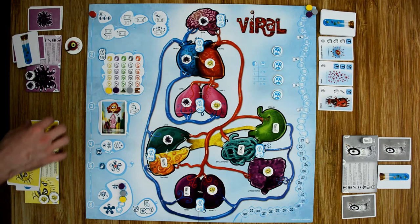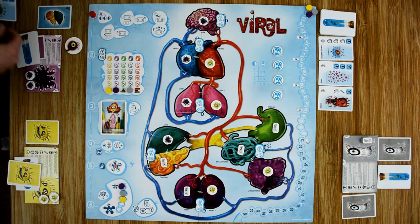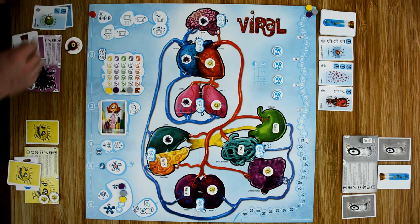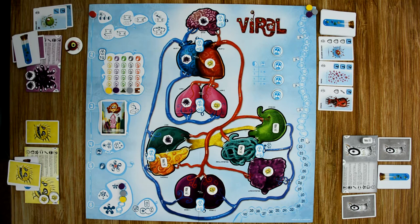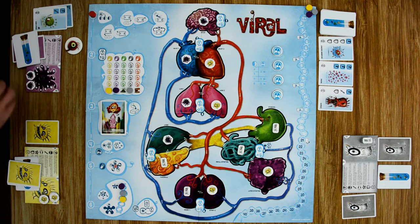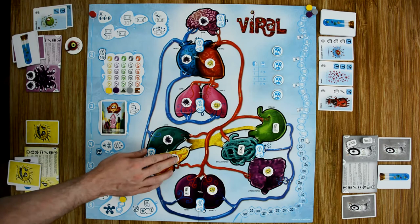All players have selected their cards, so starting with the purple player, he reveals and resolves first. He chose zone four — the liver and pancreas — and performs a basic attack, which allows him to place one new virus and then perform an attack. He can do these in any order. He places a virus in the pancreas first, then performs an attack on the gray virus, eliminating it from the board. At this point he has control over zone four.